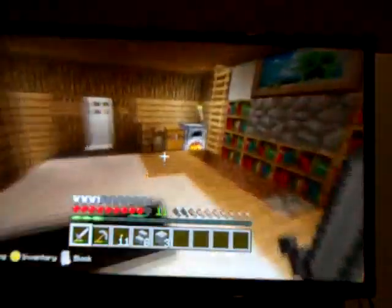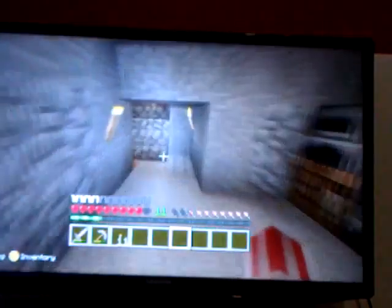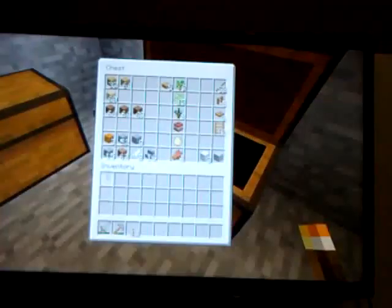Hi guys, welcome back to another Minecraft let's play episode with Jacob. Today we're going to improve our house — yes, it's in that one there, to flint.